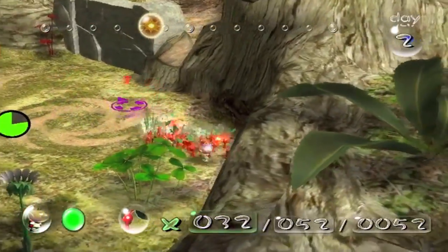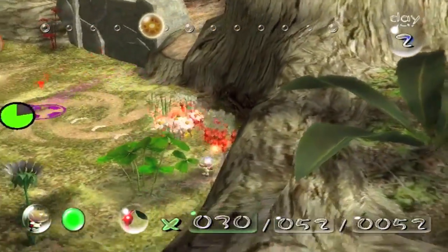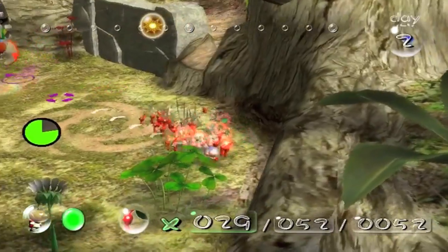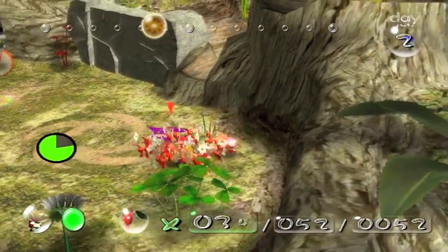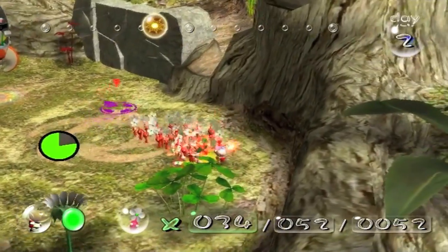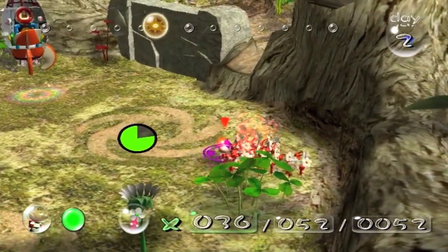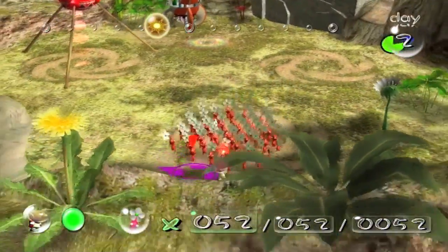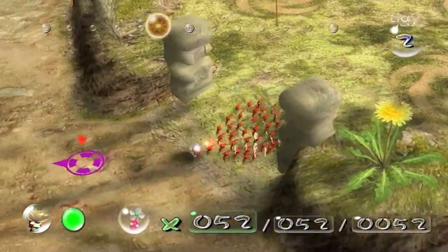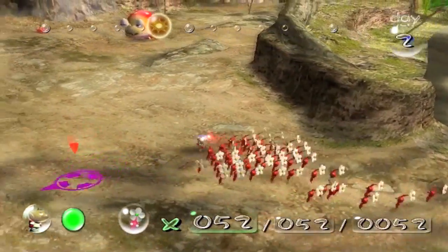Try and get as much nectar into these guys as you can, just to make the day easier. You're not always gonna get full nectar, but you can get close — there's quite a bit here. The nectar resets every day, so you always get more opportunities. We got all 52 leaf Pikmin to turn into flowers.